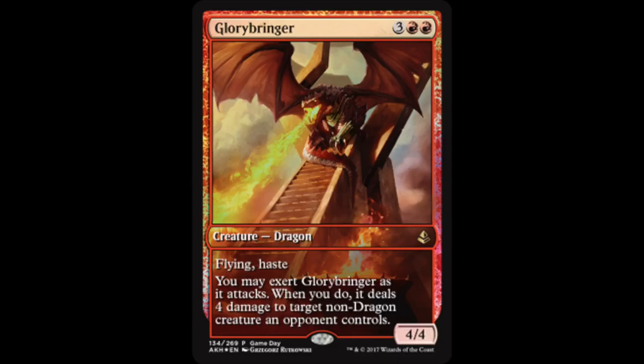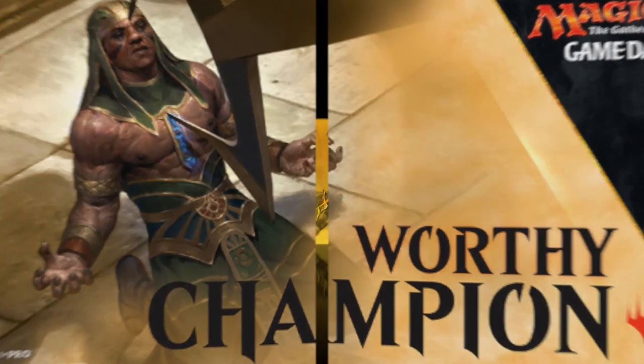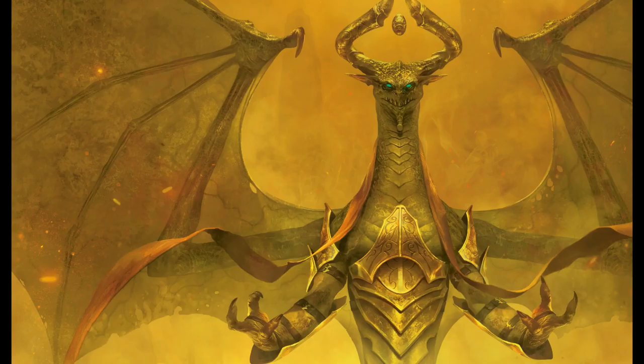Along with the two Game Day cards, the full-art cards and Game Day playmat were also spoiled. Personally I think the playmat is absolutely hideous — I normally like Game Day playmats but this one is awful. It's just a generic zombie-looking, Egyptian-looking figure being tortured with the words 'Worthy Champion.' We all know Nicol Bolas is going to be in the set, so it's shocking the Game Day playmat isn't Nicol Bolas — that's disappointing.